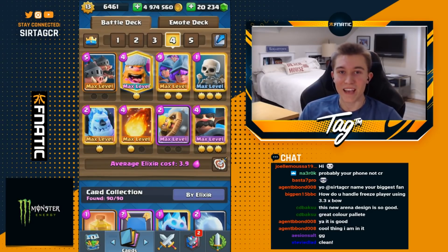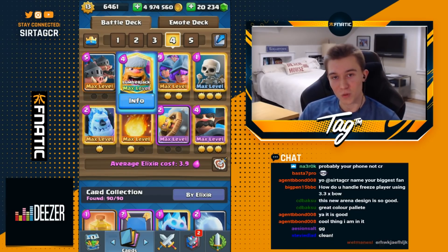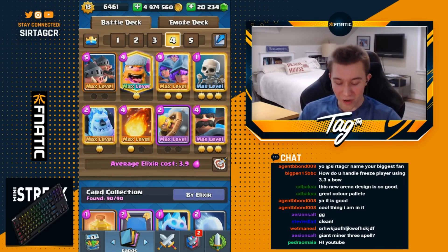Hey, what's up guys? It's JKKAtag and today we're back in it again with a Royal Hogs 3 Musketeer deck. Royal Hogs are back in the meta and we actually switched out the Royal Ghost for the Lumberjack because Royal Ghost got nerfed so many times. Lumberjack rages up the 3 Musketeers for even more tower damage and more tower hits.